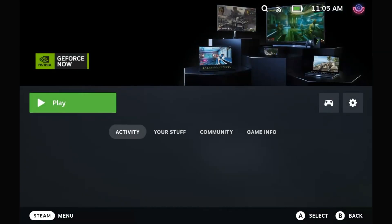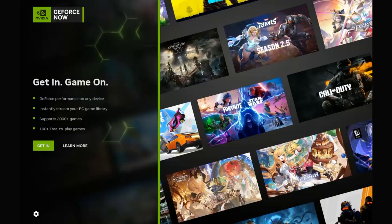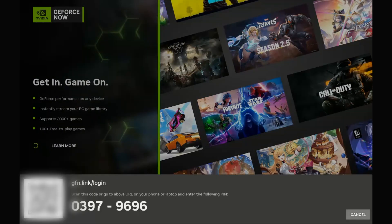Go ahead and open that up and click Play. The first time you open it, you'll need to agree to the terms and then it'll ask you to link your existing account. If you don't have an account already, I'd suggest setting that up on your phone or computer first, then come back to this step. Once you have an active account, it'll ask you to scan a QR code or go to the appropriate link and enter the eight-digit code to link your account.